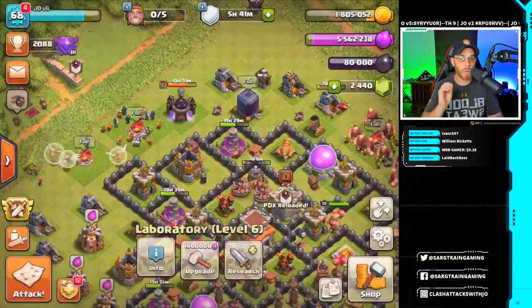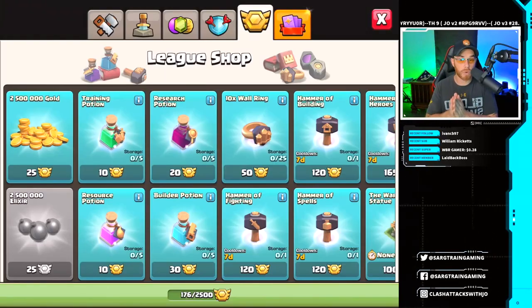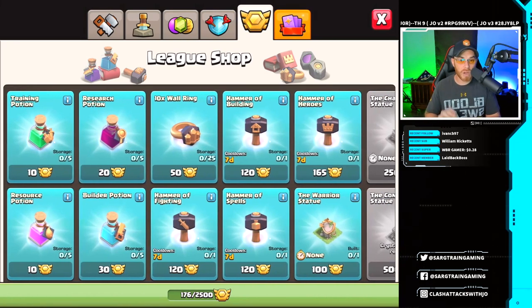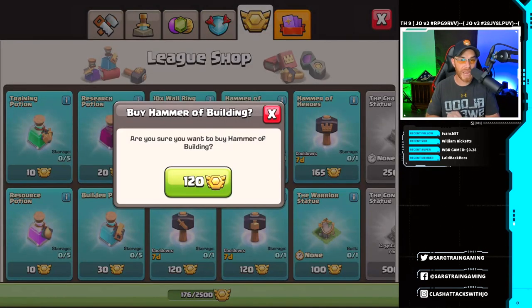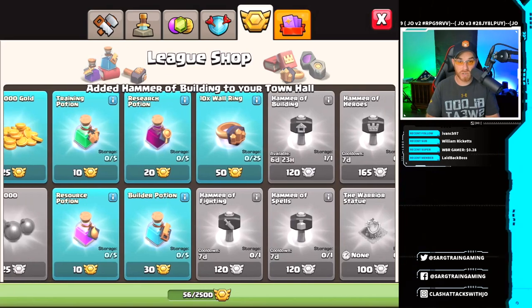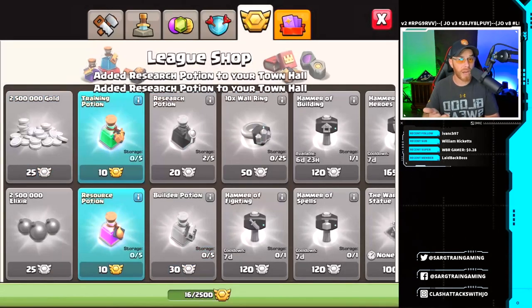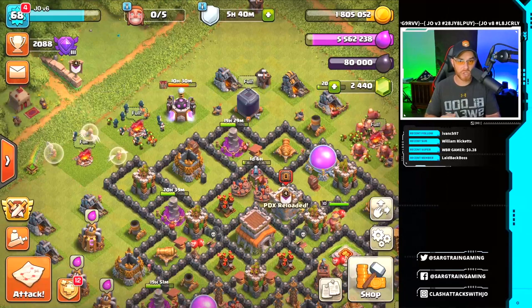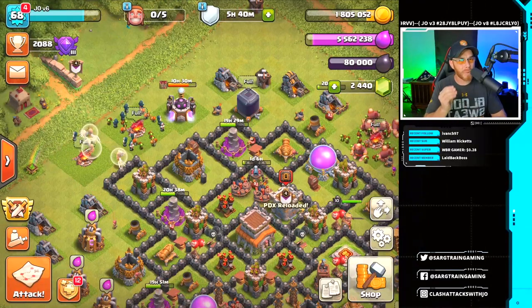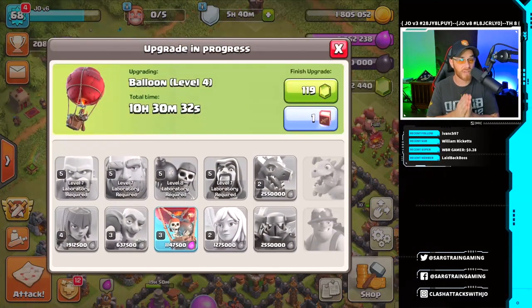Once the clan war leagues are over, we're going to be gaining some research potions from the league shop. I know we're going to be grabbing a hammer of building for our Town Hall 9 upgrade. We'll also grab about two research potions and apply those to the laboratory, which is going to drop us a couple of days on the next troop. I'm probably not going to finish everything in the laboratory, but I'm going to get pretty close.